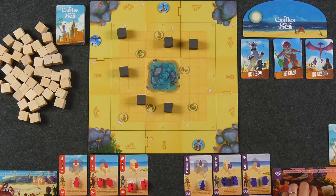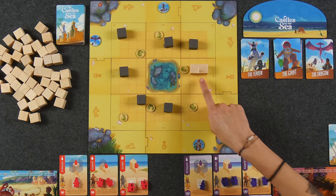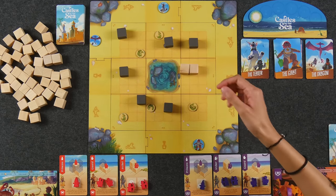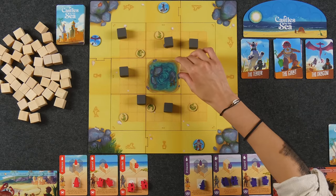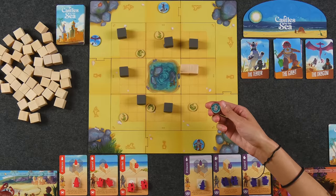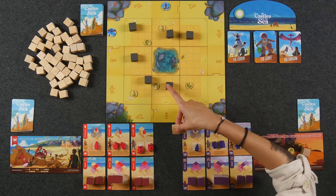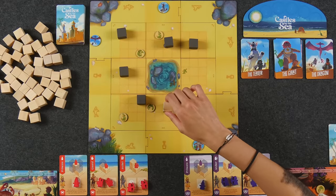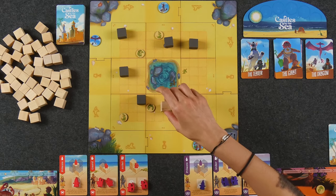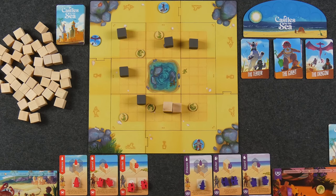The main rule when placing sand blocks out onto the board is every sand block that you place has to have a face that is touching at least one other sand block that you just placed this round. Now if I wanted to, I could build on top of a seaweed token — there are a few seaweed tokens littered around the beach — and if I do so then I get to collect the seaweed, which is going to be worth two points at the end of the game. So all the seaweed tokens are worth two points.